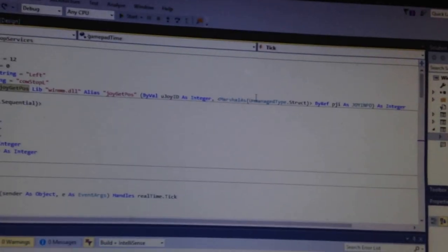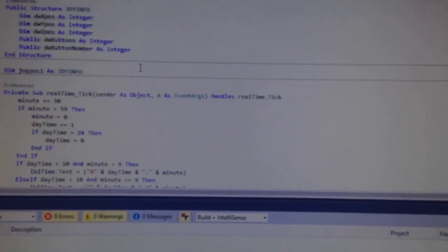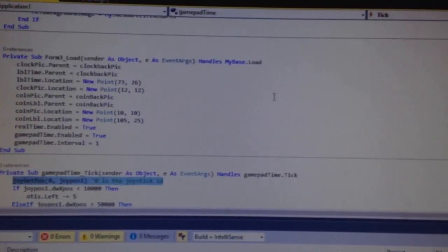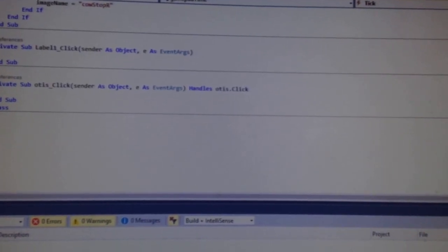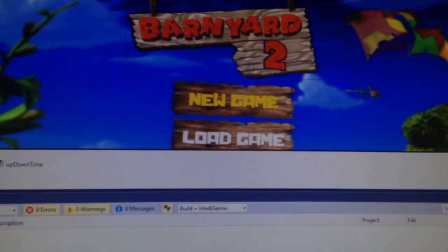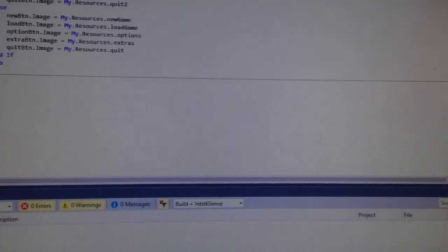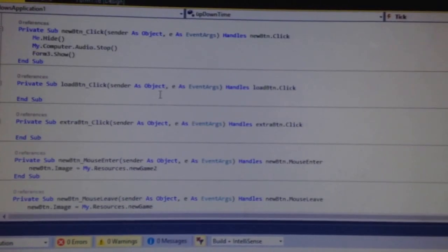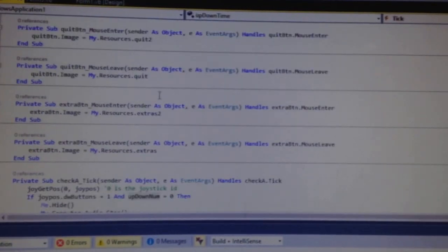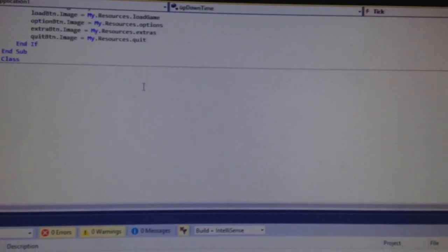Quit functions correctly. So this is all the code for the actual main menu, to get the joypad to work. And then here is the actual game so far, and here's just the main menu. So that's where we are with Barnyard 2 — thanks for watching.